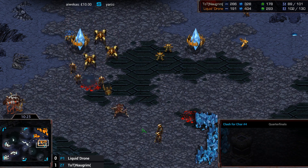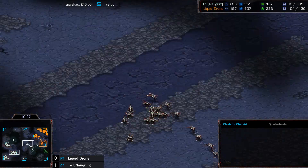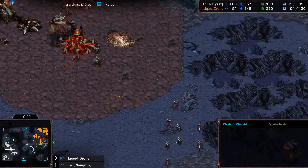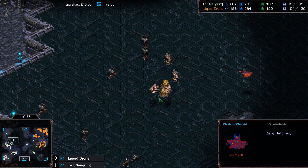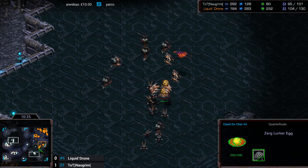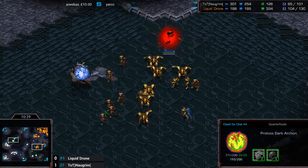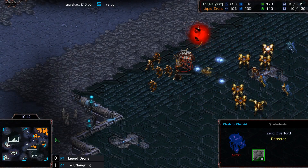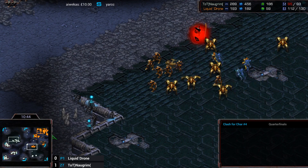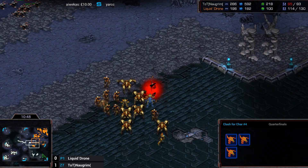The crazy thing is, Norgrim has actually built Scourge. He'll most likely try and snipe the Observer as it comes out. He does have the Overlord with Speed up front, and if he can snipe this Observer with his Scourge, he's going to be in an incredible position moving into the late game. Taking the six o'clock base is such a good move, as that is on the Protoss side of the map. But the Overlord does go down — he may not be able to see the Observer anymore.